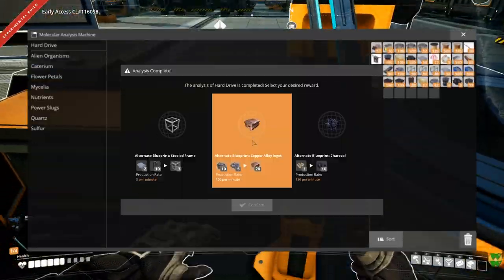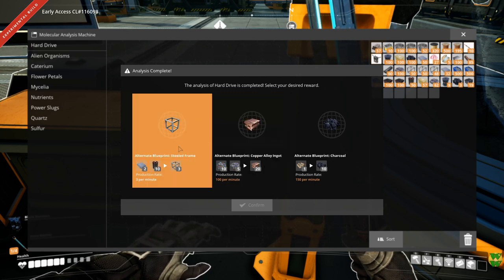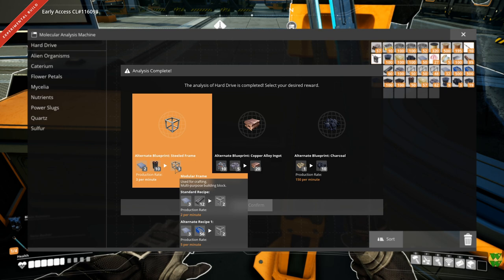First I want to take a look at the MAM and see what the third hard drive revealed to us. We have an alternate blueprint for a steeled frame. This consumes fewer reinforced iron plates but will consume some steel, and we get three per minute instead of two per minute. So basically it changes out the rods.